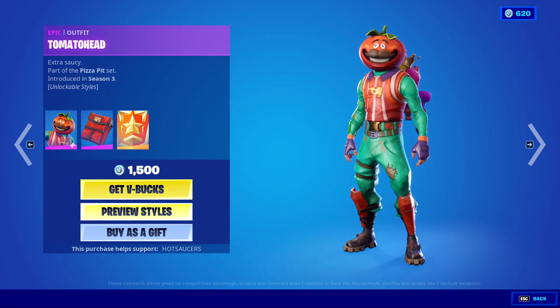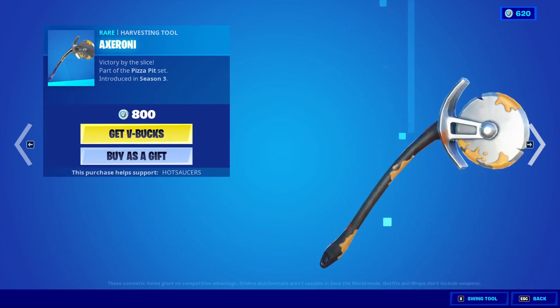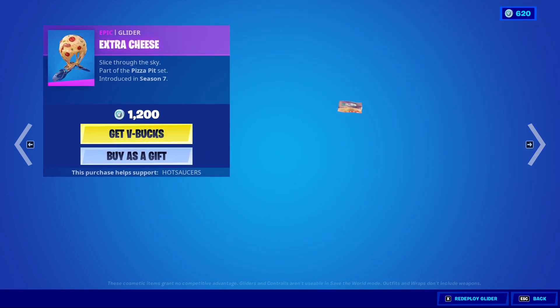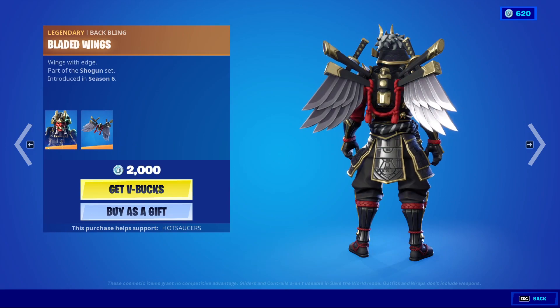Tomato Head is also back. He has his alternate style wearing a crown, but you do have to complete challenges for it. Bad bling is Special Delivery. Extra Oni. We have Night Slicer. Extra Cheese. And then Shogun is back — bad bling is Bladed Wings, very good skin.